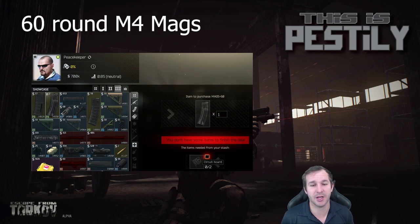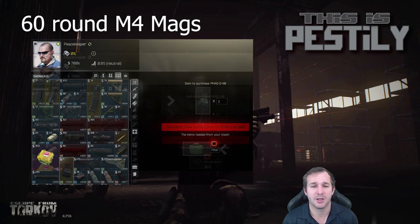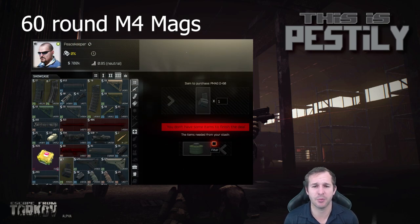The next one isn't about profit — it's purely about a trade that's worthwhile getting. The 60-round M4 mags require two circuit boards. You can sell these for profit, but overall it's better to get circuit boards to get the 60-round M4 mags if you use M4s. Same for the next trade: you can get a small profit, but you want these P-mags to use with your M4s, so just collect air filters — it's as simple as that.